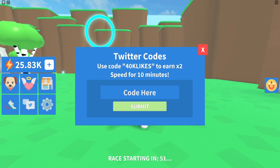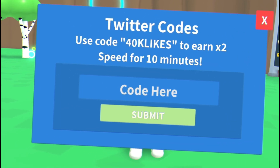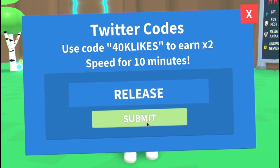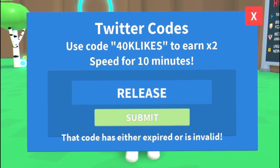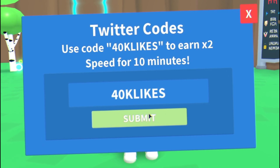Let's start off with the first code: 'code release.' Let's go ahead and enter this one in — never mind, that one's expired. Let's try the code '40k likes'; this one should still be working.